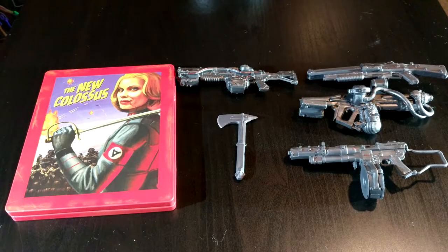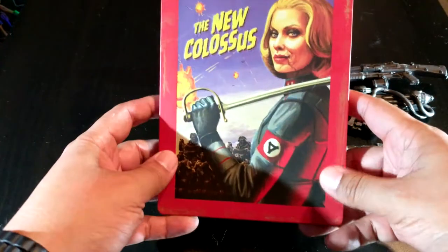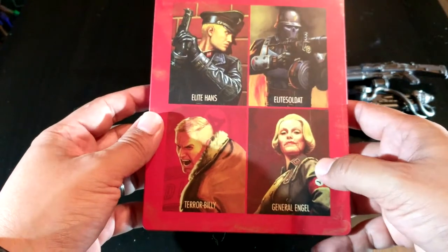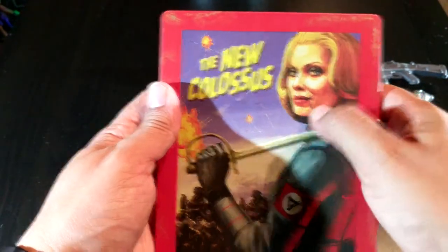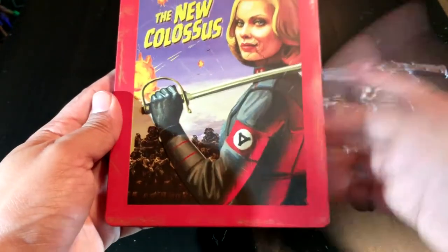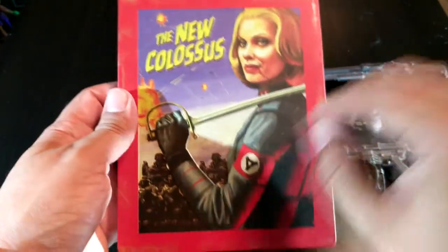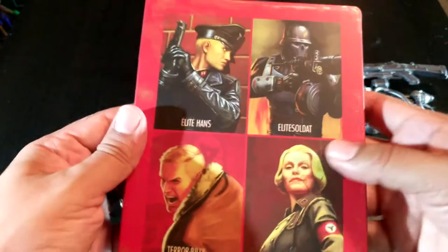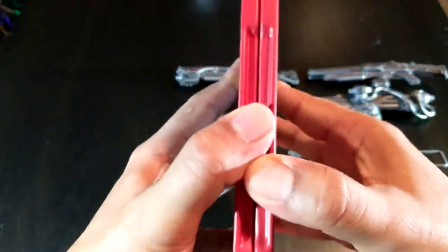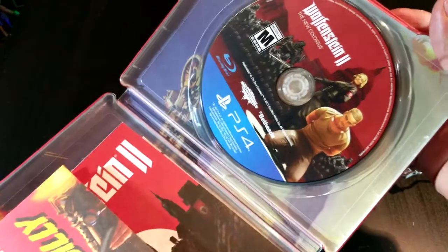Before I get into the accessories, we've got to take a look at the most important part of this collector's edition — it's obviously the game. It comes with a special steel case that only comes with the collector's edition. You can see the enemy of the game: General — was it Angel or Engel? I don't remember. Well, she's up front. I remember in part one she got torn up, but you've got to play part one to check that out. The New Colossus seems like they have a new Nazi symbol. This is like a propaganda-full poster, obviously. You can see the players of the game — hopefully these will become action figures as well. Very cool. And Terribile. Let's open this up. Of course, you got this wonderful game. She has him as a slave or something — looks very cool. Foreshadowing something.